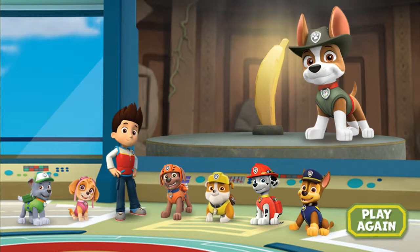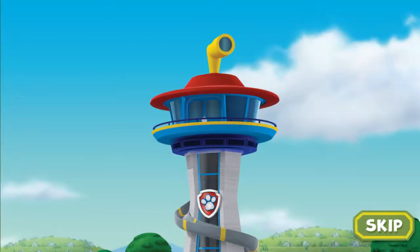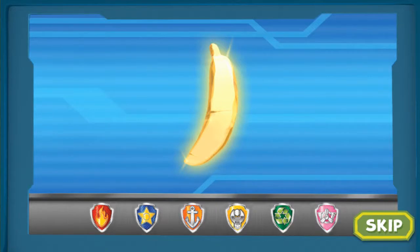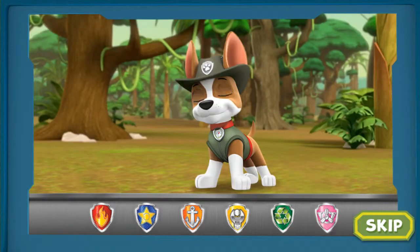Tap play again to go on the adventure again! Paw Patrol, to the lookout! Ryder has a new mission! The legendary golden banana is missing somewhere deep in an ancient jungle temple, but it needs to be brought to the museum! The Paw Patrol needs to call in some help for this mission — Tracker, the jungle pup! No job is too big, no pup is too small!